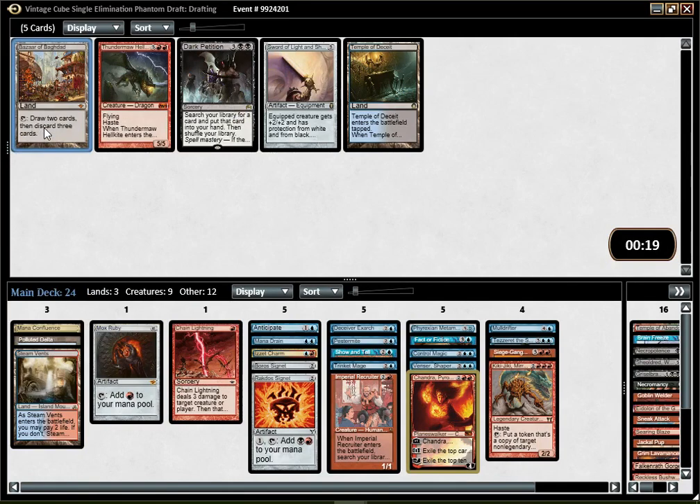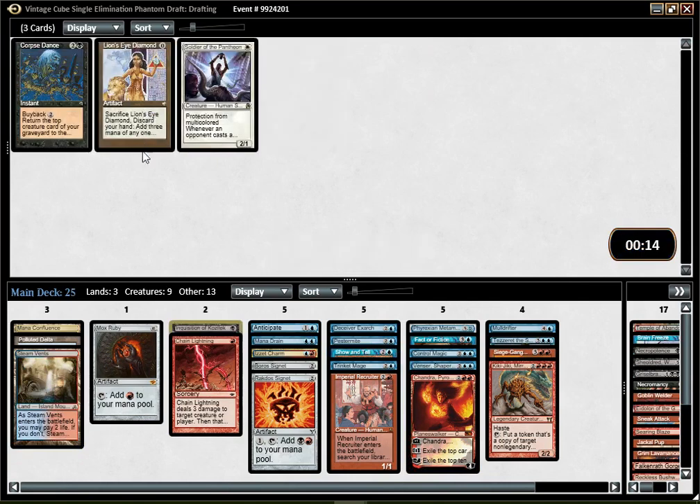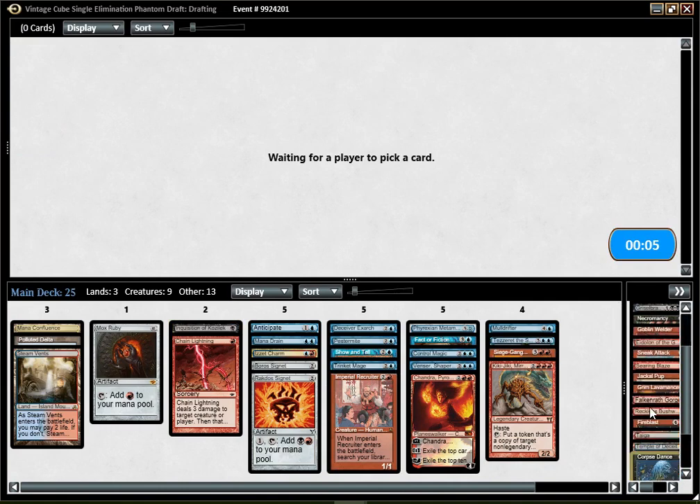Bazaar of Baghdad. I mean, I could have had a realistic Blue-Black Reanimation Show and Tell deck, I think. Maybe it's what I should do instead. Maybe I should be Blue-Black and not Blue-Red. I'm probably picking Temple of Deceit if I end up Blue-Black. Inquisition. Yeah, maybe I should actually be Blue-Black and not Blue-Red.